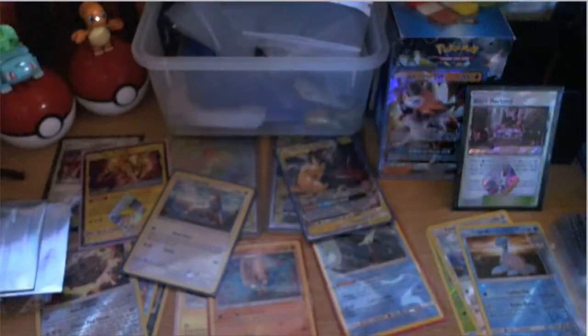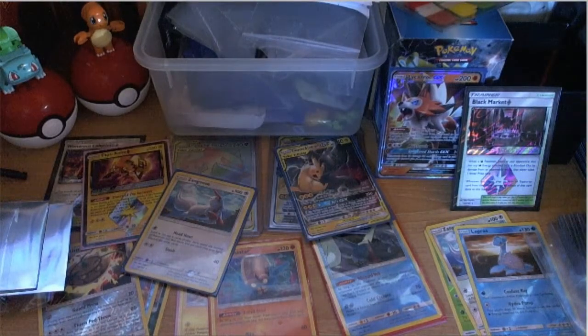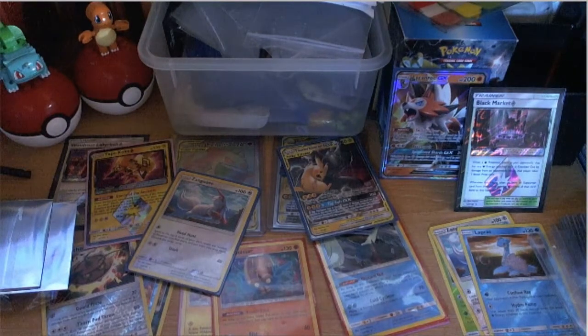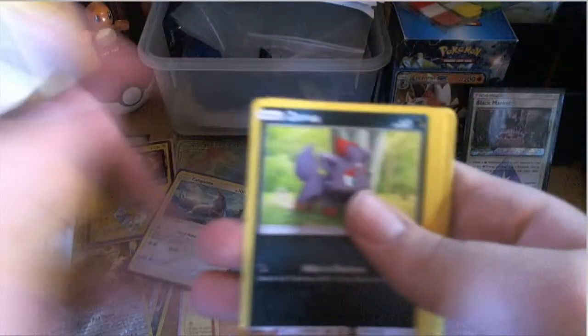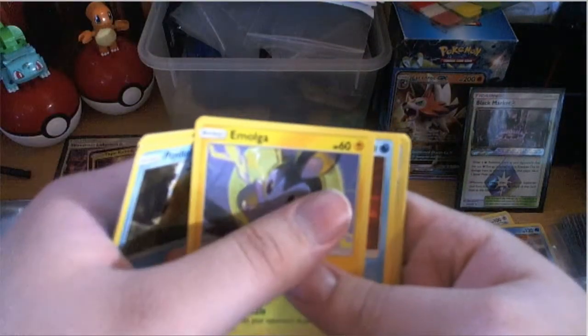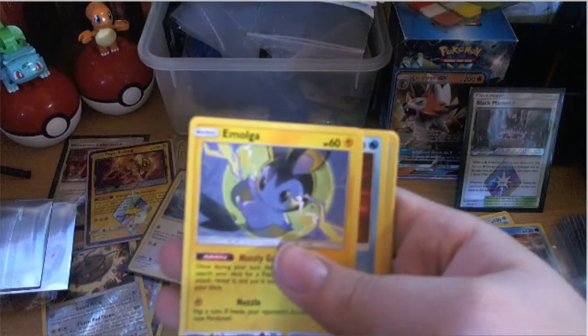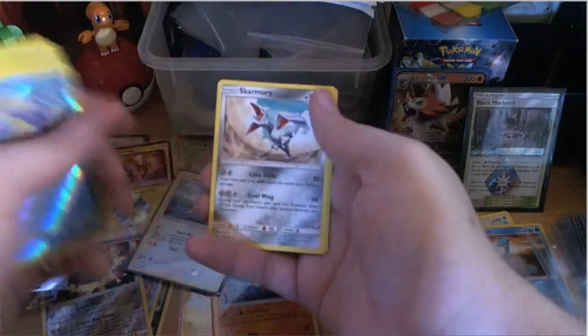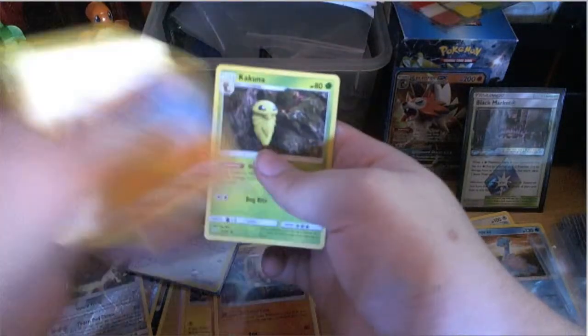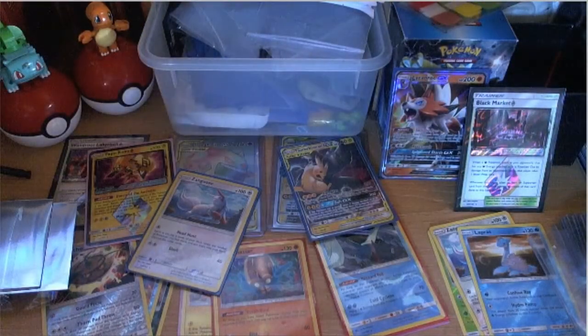Final bonus pack — we got Celebi Venusaur! Starting to think I shouldn't have agreed to count these. We got Dratini, Zorua, Psyduck, Emolga, Starmie, reverse Wartortle, and Skarmory — that's a rare. Then Evelyn, Pupitar — I can't keep quiet while opening packs.